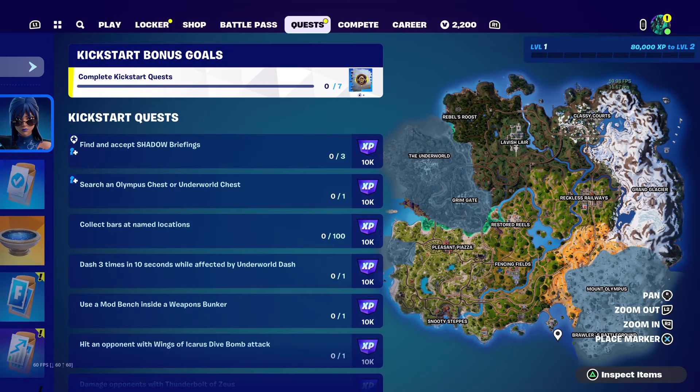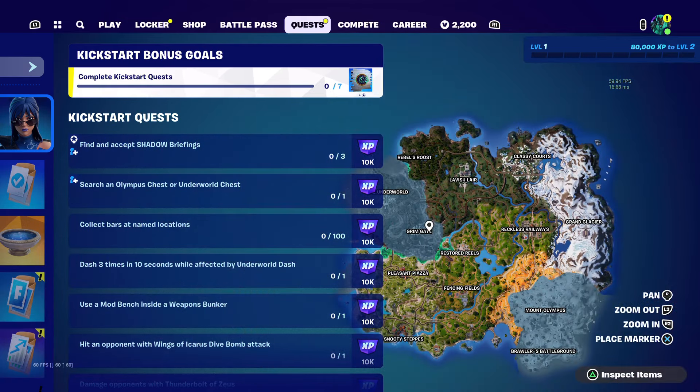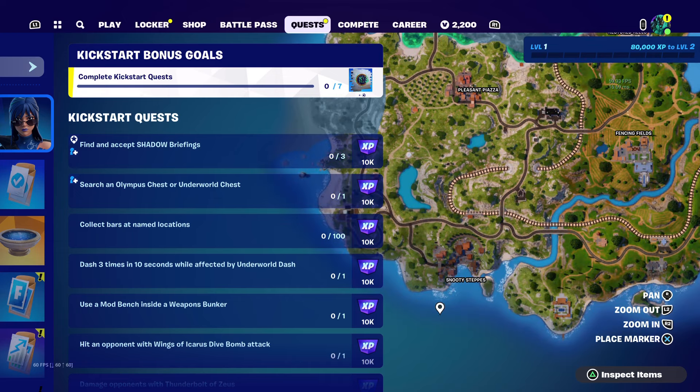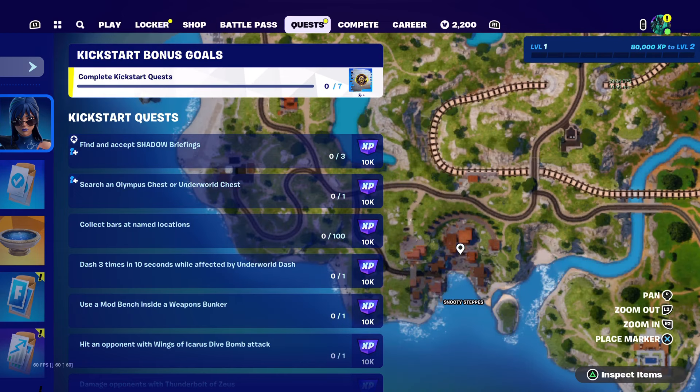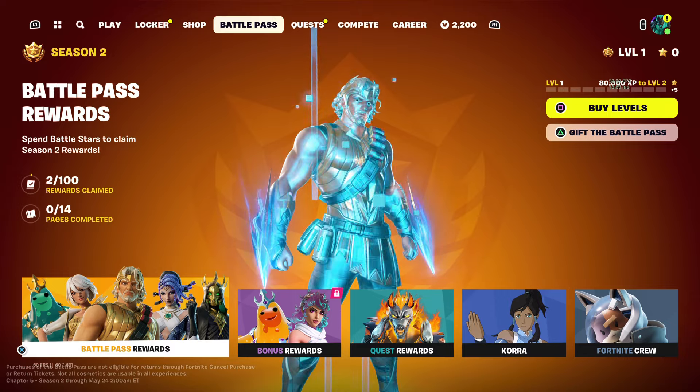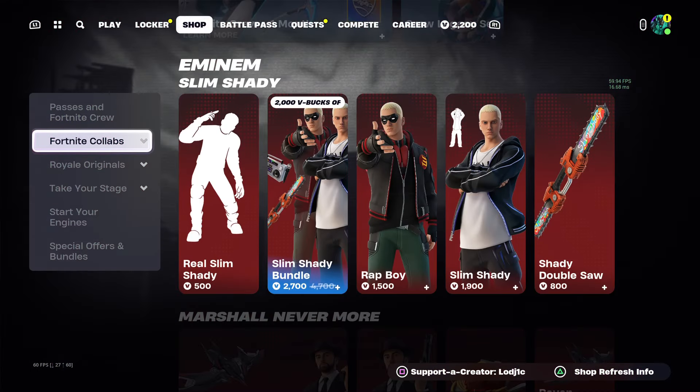Finally, this isn't really a tip for bot lobbies but it's a suggestion: for the first few games of the season, don't land at the new POIs because everybody is going to be going there and you'll probably die more often. If you just want to chill, play to win, and have fun without dying straight away, maybe avoid the new places and land somewhere that isn't named on the map — somewhere a lot of people might not go to. You could even go to Snoopy Steps, since the medallions are no longer there from last season, so fewer people will head that way.